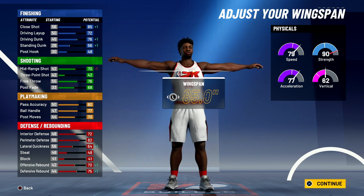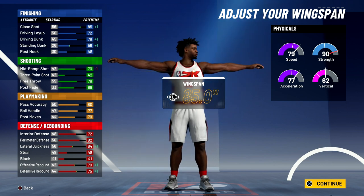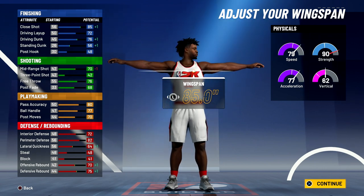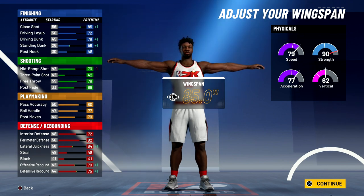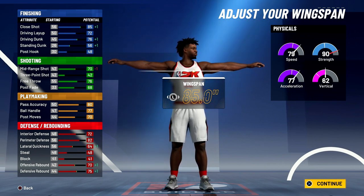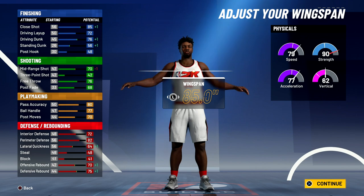For the wingspan, go one above the default. At 99 overall, you'll have a close shot of 89, a 76 driving layup, an 80 driving dunk, a 60 standing dunk, a 74 mid-range shot, an 80 free throw, and a 72 post fade. For playmaking: 84 pass accuracy, 81 ball handle — you will get all the pro dribble moves — and a 74 post moves. Defense and rebounding: 76 interior defense, 86 perimeter defense, 68 lateral quickness, 74 offensive rebound, 79 defensive rebound. Physicals at 99 overall with the Gym Rat badge: 87 speed, 85 acceleration, 70 vert, and 98 strength.